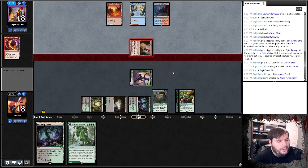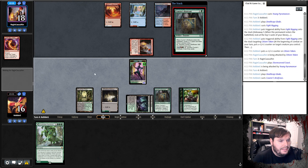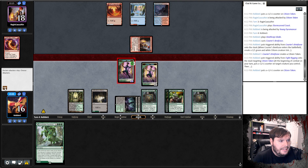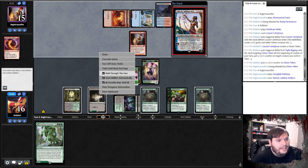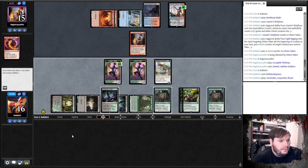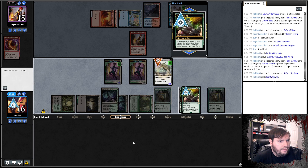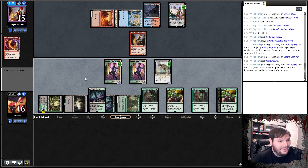Opponent coasts, hits me for two, and passes. Play Glade, play his second Briefcase. Go to combat, pump the Citizen, and attack. Opponent plays Pathway on Red, plays Sehealy, and passes. Play Regi — since we have Regi down, put this into play tapped so we don't discard it. Go to combat, put the counter on the Regi. Cast Fight Rigging — I guess we put another Fight Rigging under it.